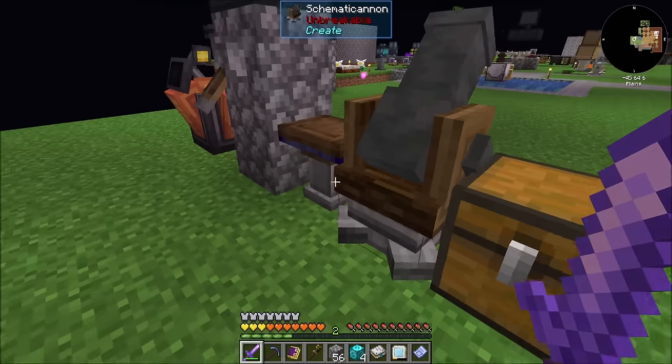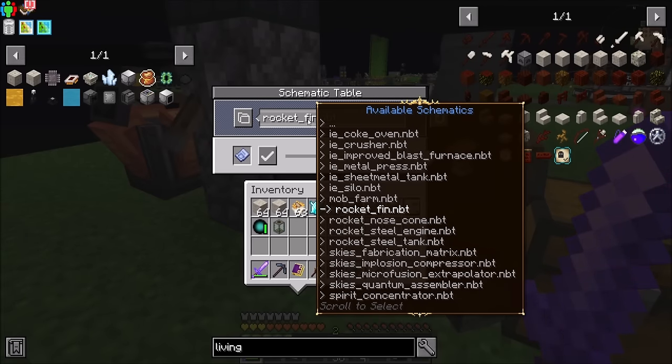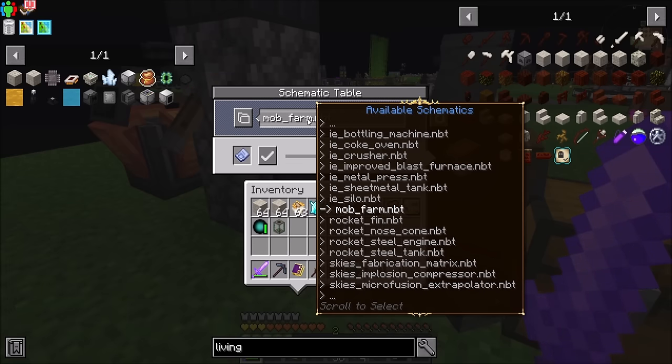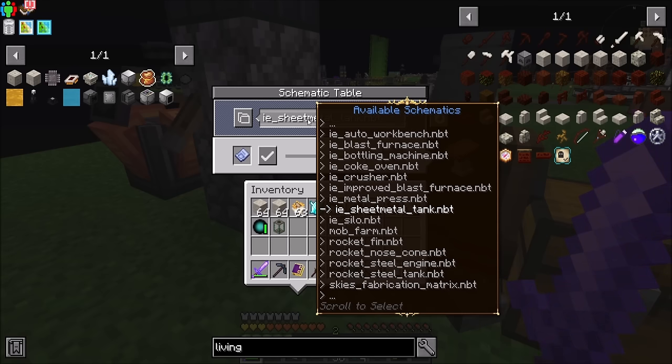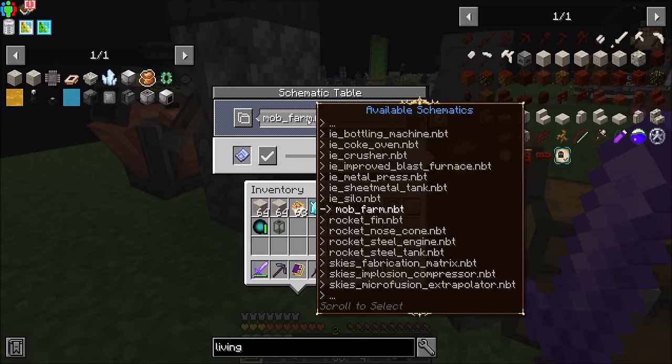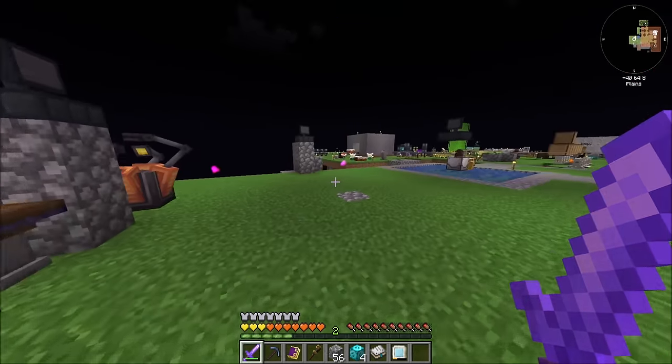Is there a schematic for that by chance? Because that would be cool. Let's see... Skies, Microfusion, Spirit Concentrator — I don't see anything in here. I don't see one for it. Yeah, I'm gonna say no. So that's okay, we're building this by hand. We're doing it live.